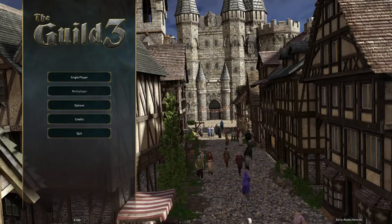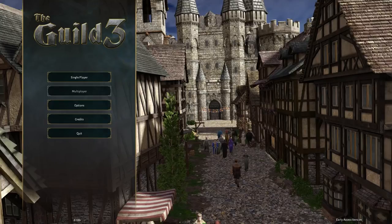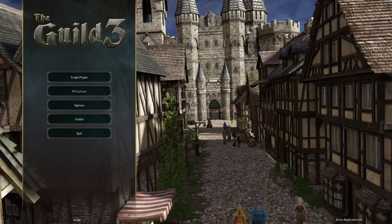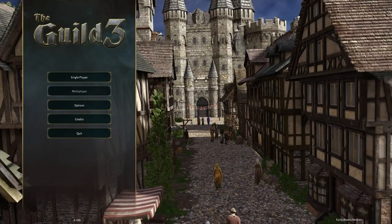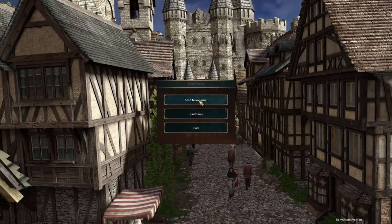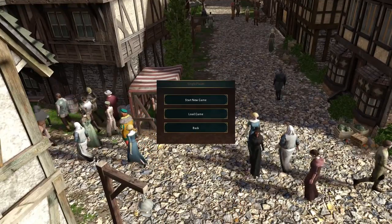The Guild 3 is right now on early access - I'm going to have links in the description below - and it is very early access. Go into this understanding that. I played a very similar game called Salig earlier in the year, and a lot of people had said that its various gameplay elements were incredibly similar to The Guild 3. So I wanted to check this out. We have our single-player game, and I have the options set up for the most part where I want them. You're going to notice some various peculiarities, and I am very good at breaking games, so I have no doubt that I'm going to cause some sort of game-breaking bug. But in the meantime, let Gray spend his money so you don't have to.